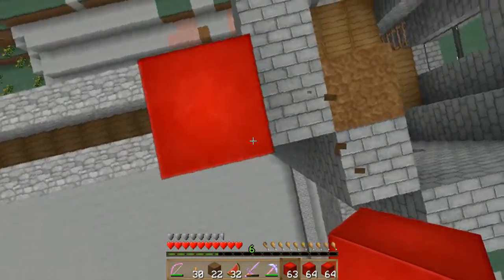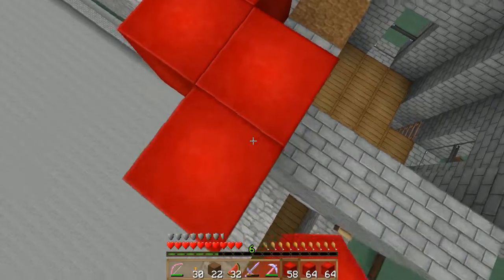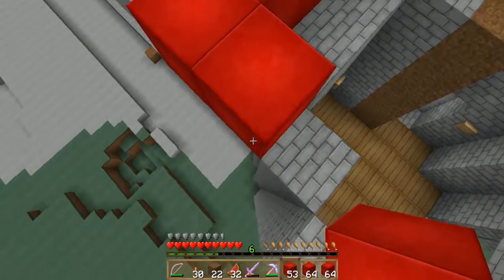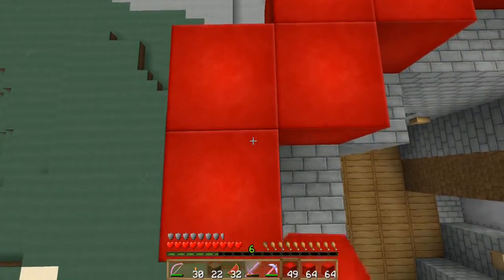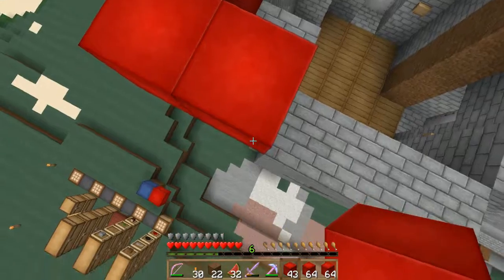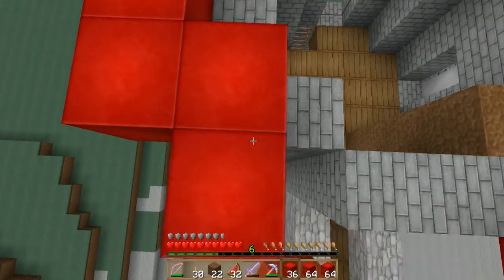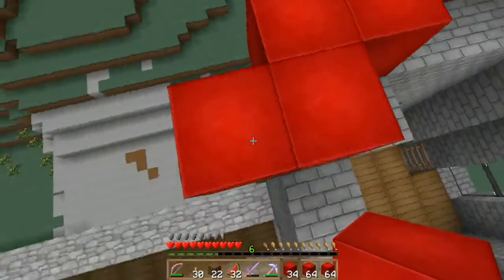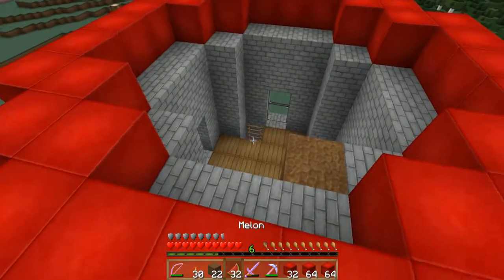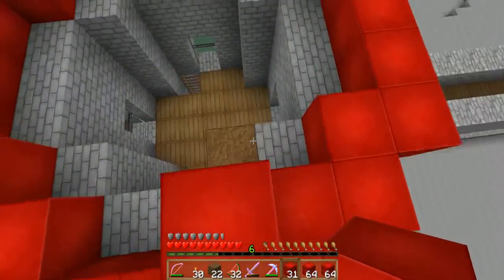I'm gonna delete that block. I think this is how you do it. So I'm pretty sure this is how it's done. It's probably gonna take a little more than a stack per roof, and then for the main area, this is all gonna be covered — that's gonna take a heck of a lot. I think I did this part right. And you just want to follow the outline of your base.